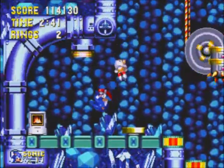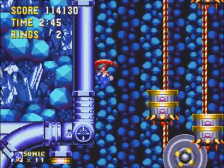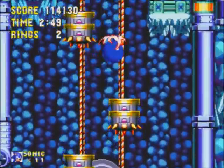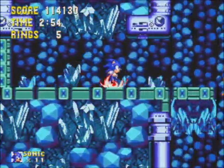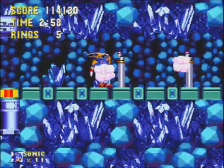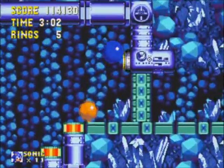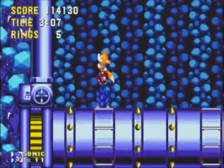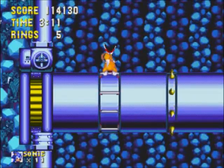I want that fire power-up. There we go. We can go left or we can go right — let's go right. If those cloud things stay on you, they'll actually start draining your rings as opposed to damaging you like you would think they would. I hate these things. It's like a ricochet effect.